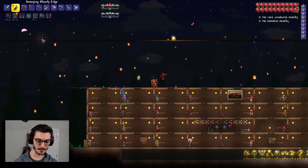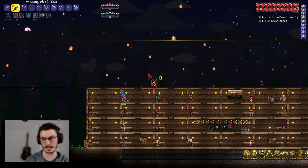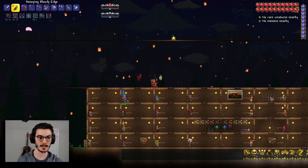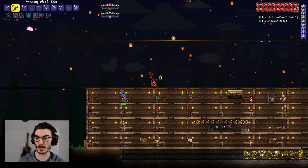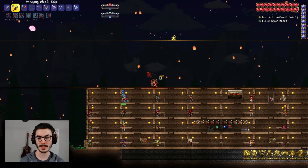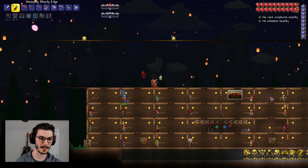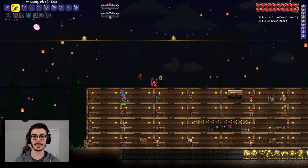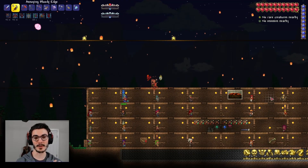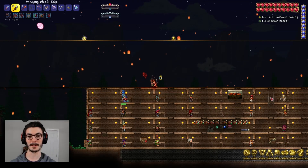We got a ton done this episode! Next up we'll probably take on Deerclops as a quick boss, and then we'll do Wall of Flesh in the next episode — that'll be our main objective. After that we'll be in Hardmode and the game opens up even more. Post-Hardmode in Calamity is insane, so I'm so excited. We're moving through the series so quickly. If you like the series please let me know in the comments — thank you all for watching, see you in the next episode!